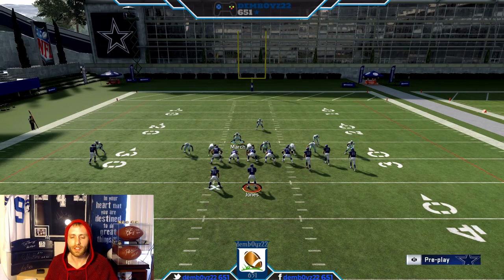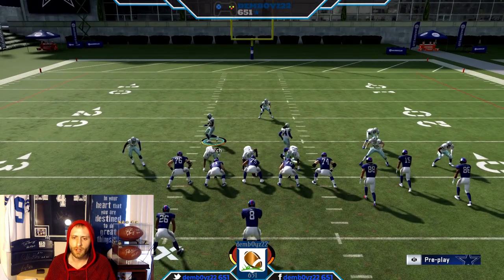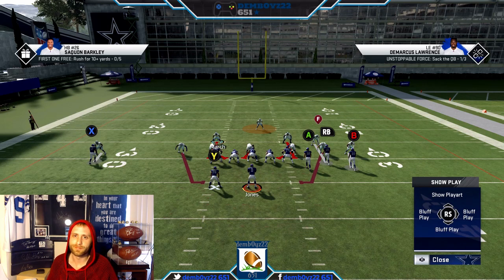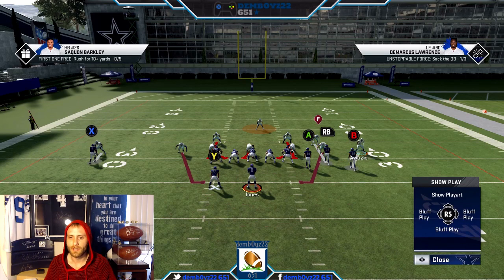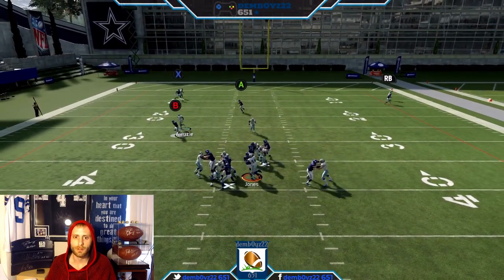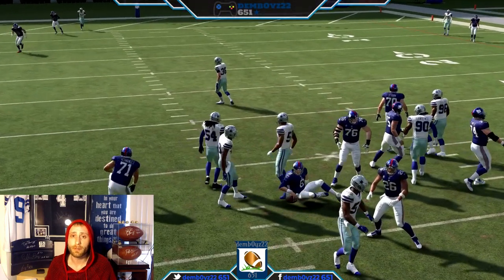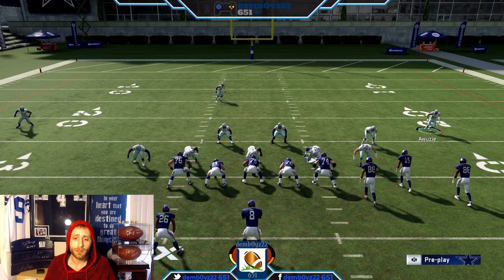To integrate the run D into the blitz — I showed you guys the hole. With this basic setup, depending on what they're in, you can pinch your line and contain, or do whatever you need with the line. We really wanted to highlight the spy and the purple for the stretch. You can integrate this all in and send everybody. If I think there's a wheel route I would user that. If I'm in man, you could send your spy too — the second you realize it's a pass, you can click on and send the spy as well. That's a way where you can really integrate the pass D and the run D together.